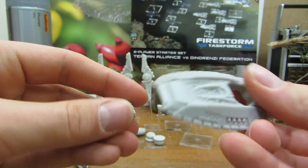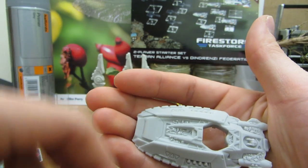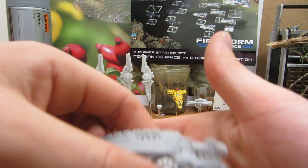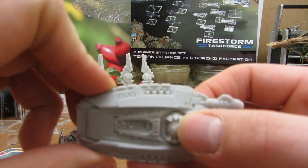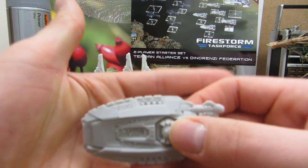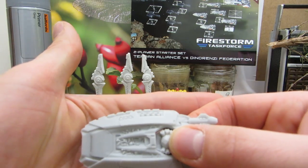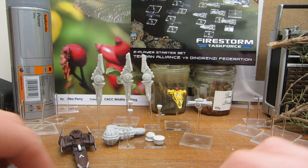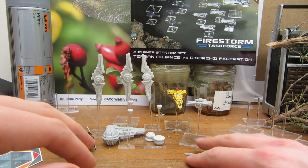And then there is the torpedo cruiser upper half, which design-wise I'm not too keen on over the light cruiser, but it still looks nice. They're definitely slightly more interesting than the old Terran mediums, which are possibly the most boring spaceships I've ever seen. So that is the Terran light cruiser and torpedo cruiser.